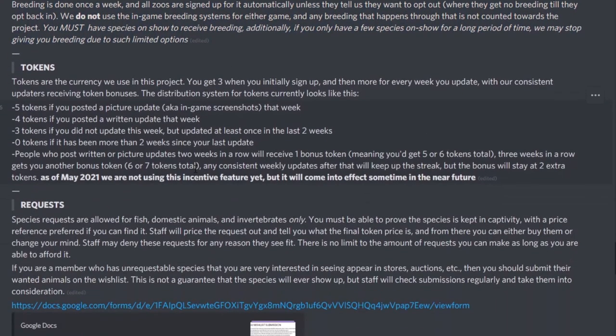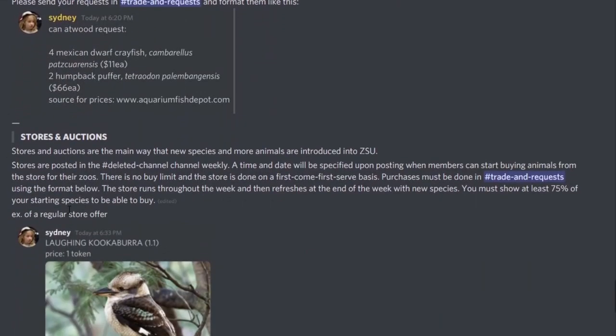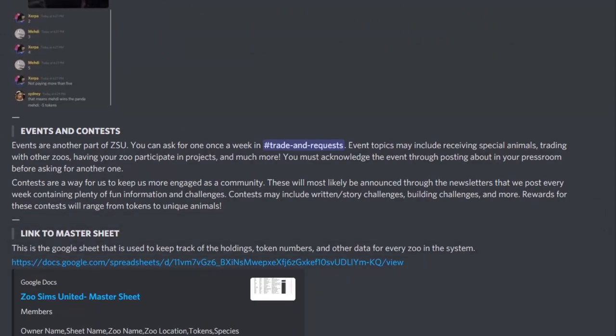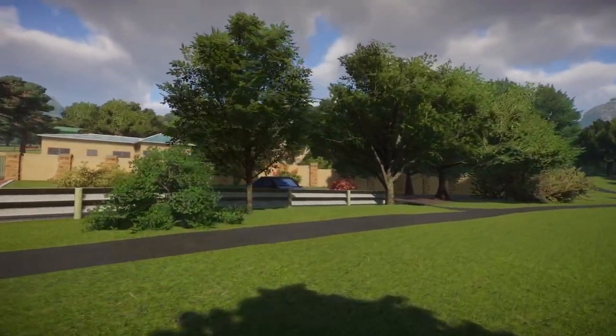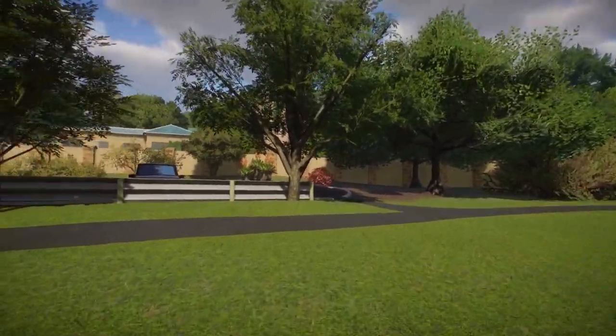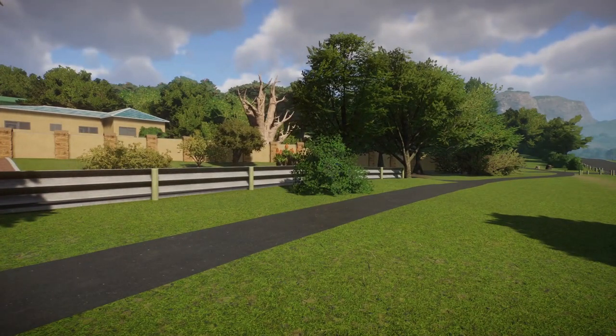Essentially, from your starting species you can accumulate more — your species will give birth as determined by staff, not in-game birthings. You can trade with other zoos, there are events and competitions that give you new species, and auctions as well. You start with three tokens, and tokens are what you use to buy new animals in the store. Every week, depending on your activity, you get more tokens. You don't have to make a video — you just get a little channel in the Discord and post updates there. And it's called Zoo Sims United, so you don't have to stick to Planet Zoo — some people use Zoo Tycoon 2, Minecraft, even Age of Empires 2, or you can just draw your zoo on pen and paper.